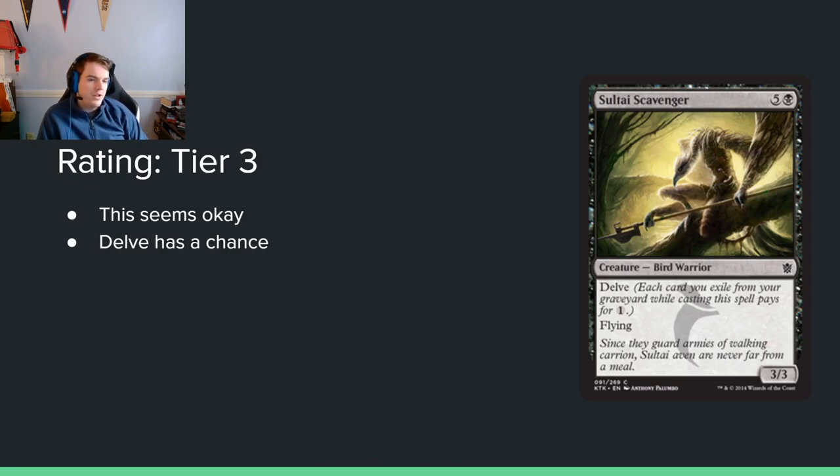Sultai Scavenger: 5 and a black for a 3/3 flyer with Delve. I like this — it looks good. You don't get to play this on turn 3 as a 3-mana 3/3 flyer, but it being cheaper allows you to have higher tempo turns and do cool stuff. I think this is a decent card. Delve is a fun mechanic to play with in limited — kind of like Escape and stuff. I think this is a decent, fine card.